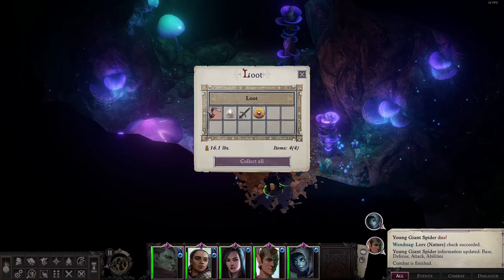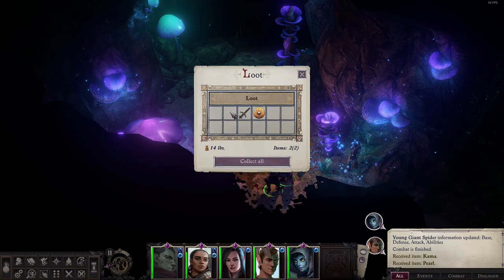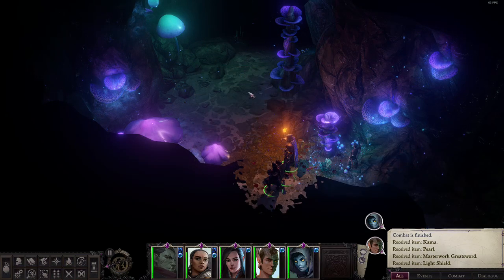Time for loot. What's this? Pearl — oh, that's big. Masterwork greatsword. Light shield. We loot everything.